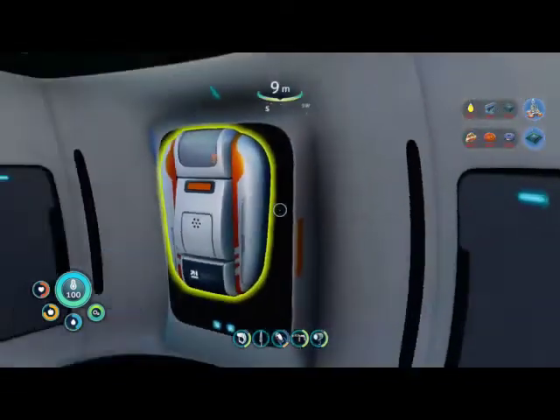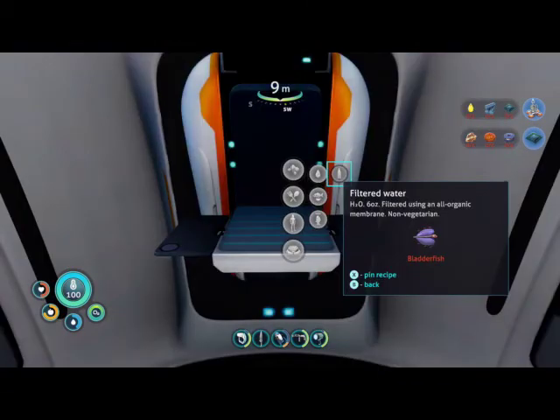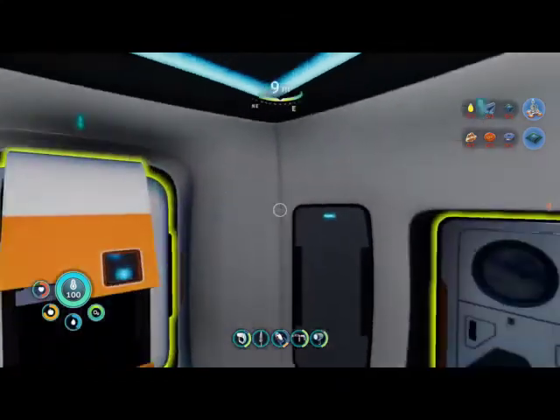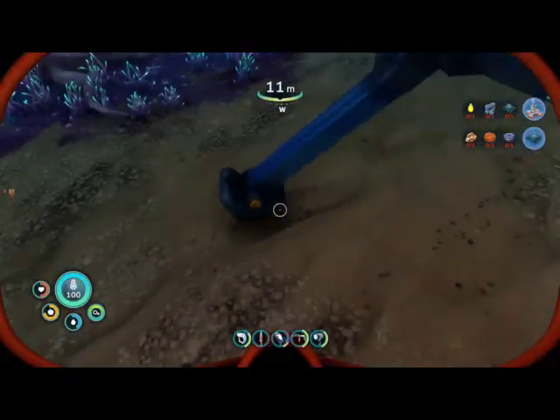Okay, what's your inventory? Not much. I think I know where to find Table Coral. You need to exit and then find the deeper section of the Twisty Bridges — that's what I'm calling it. I played in my other world for a bit and I found it there.